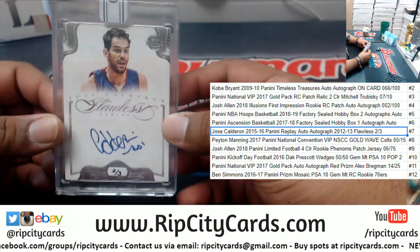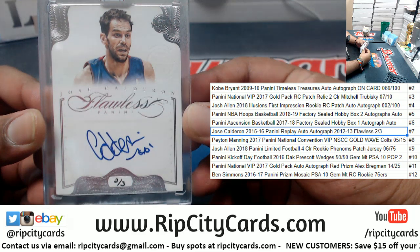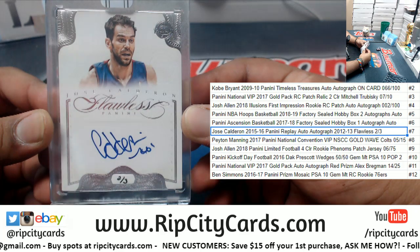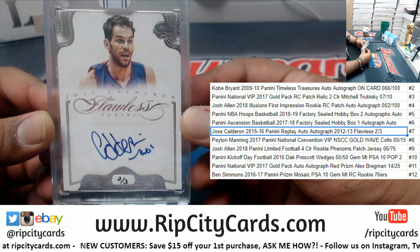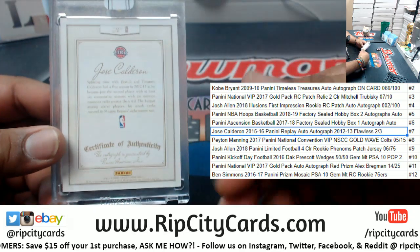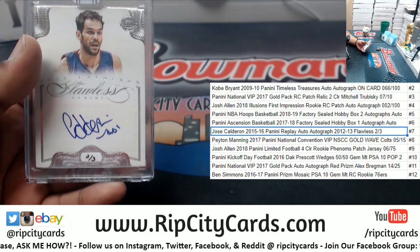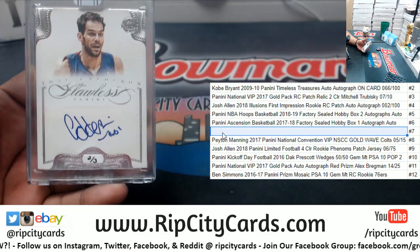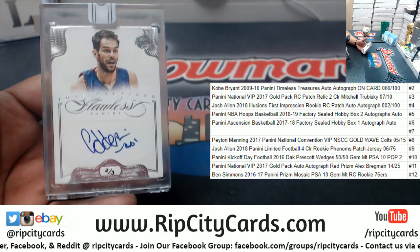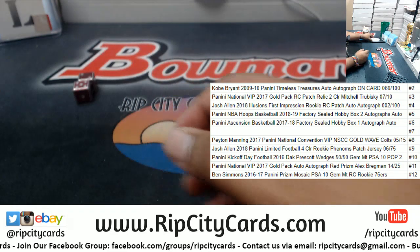There you go — they're not up right now, I took them down for a reason. I need to reset everything, but they'll be up there for tomorrow. There you go, Jose Calderon. Like I said, I have to reset it because every time I do one I have to reset all this stuff. Jose Calderon is gone now because I just pulled it and I don't have any more, so I need to go see what else we have. We're kind of running low on that, but first dice roll — Jose Calderon, two of three for you, Jared. Thank you, my man.